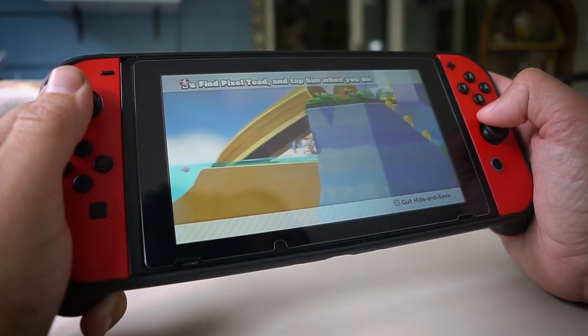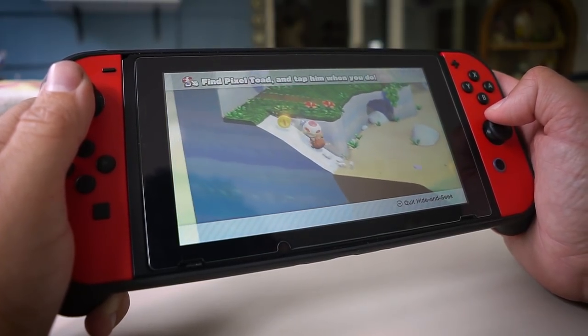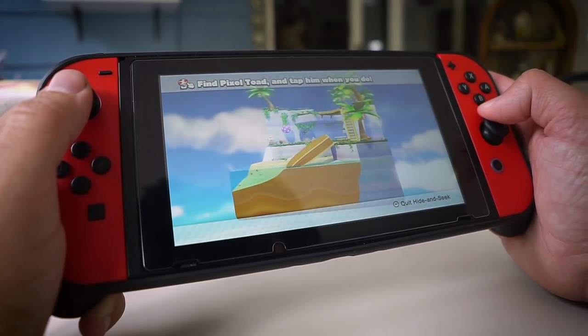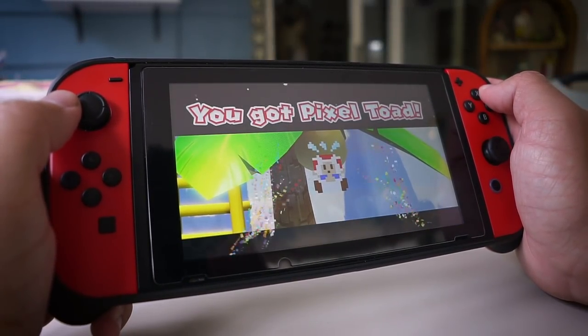When you complete each level you'll unlock Pixel Toad, which is kind of like an additional mission where you go back into the level and try to find Pixel Toad — kind of like hide and seek. It's actually built into this game from the start, so you don't have to tap an amiibo like you did in the Wii U version, which is pretty cool.